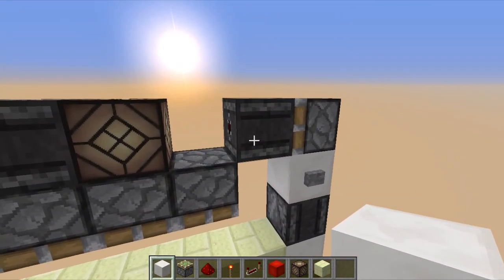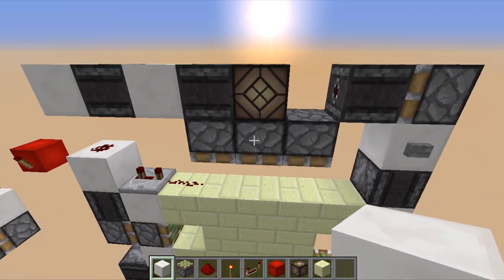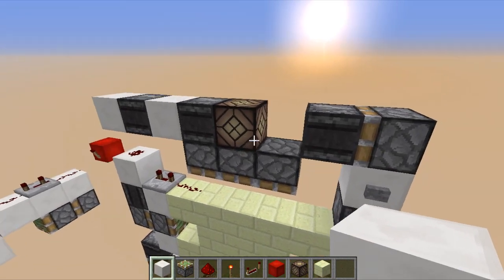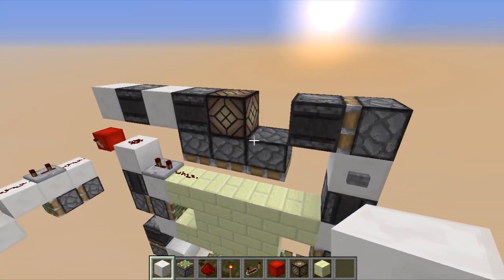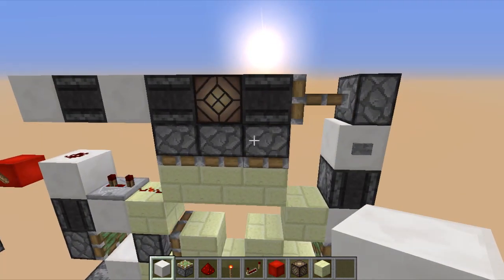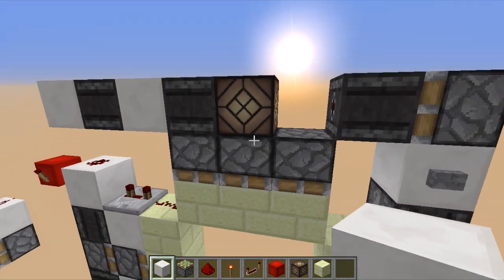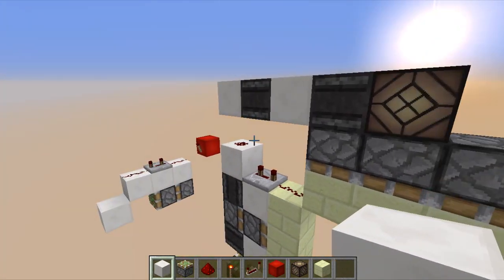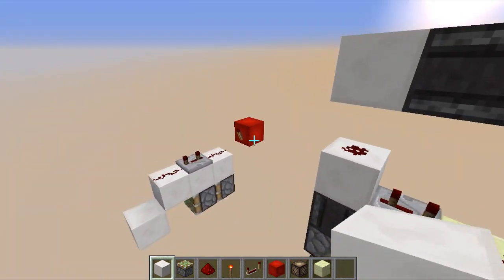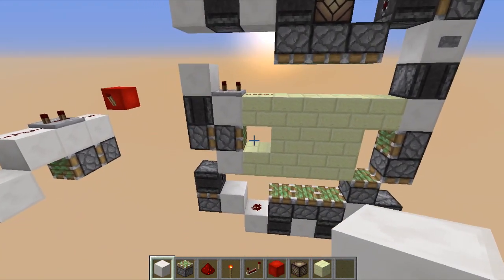So when this guy is removed, it won't send power down here, but it still sends something. I don't know what this something is — it's probably an update, a pure update. I have no idea how the code works for this thing, but you can see that the second thing that gets sent through this block doesn't power the other blocks, but still we get two pulses there. One, two — we get those two one tick pulses that we need. So we have the double piston extender working here.